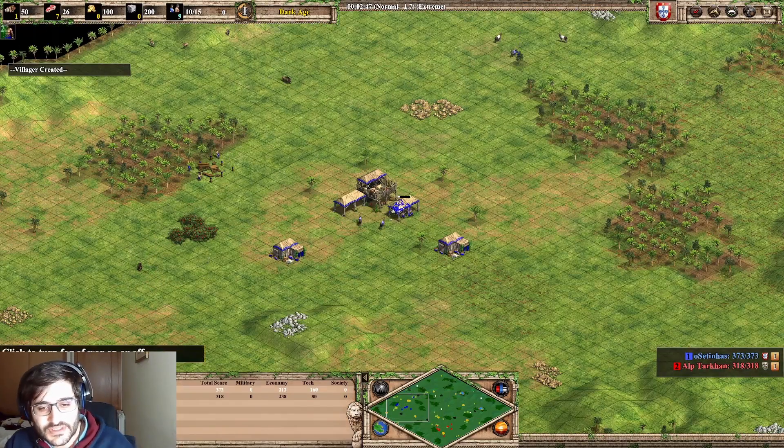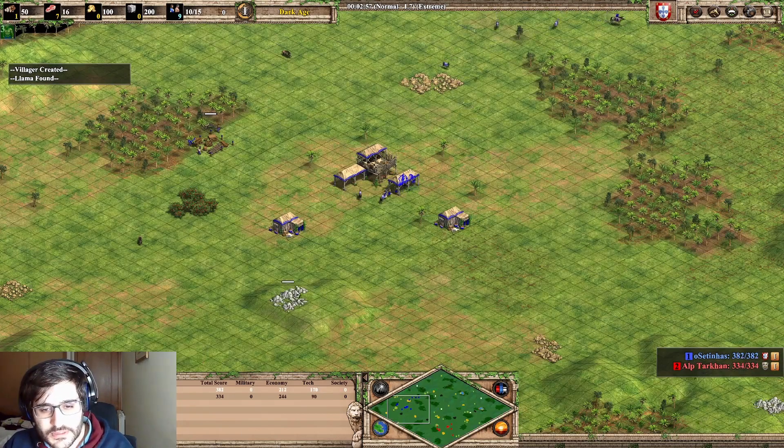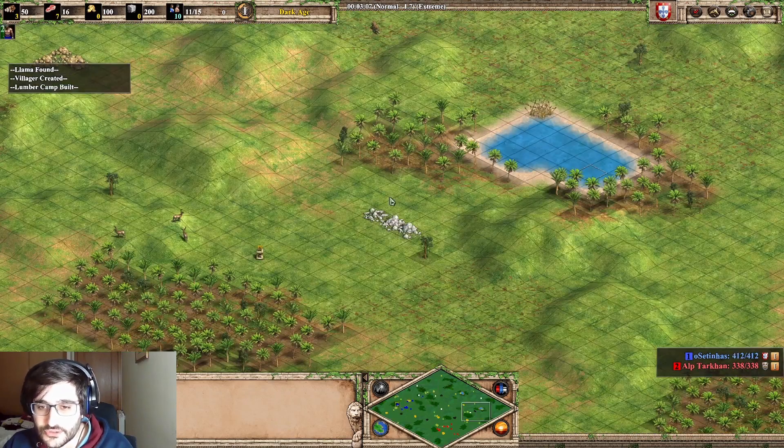Secondary four and primary seven. And this happens as well for the stone — a little bit different, okay? Because your primary stone has five tiles, the secondary has four and the neutral has three.